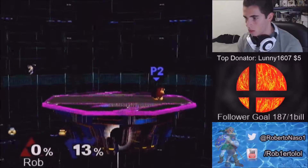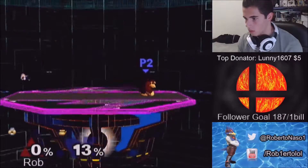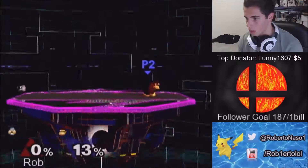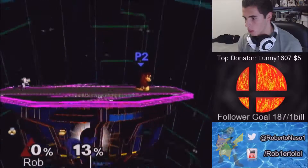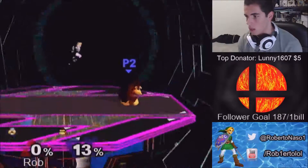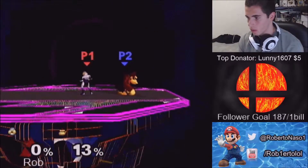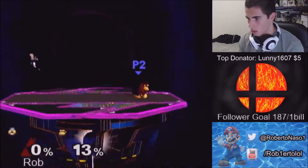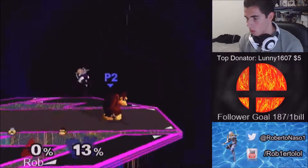I'm going to try to show you in slow motion: jump off, needle, turnaround, then L, and then jump on the ledge. You can practice this by jumping around on the stage — when you do it wrong, a whip will come out.